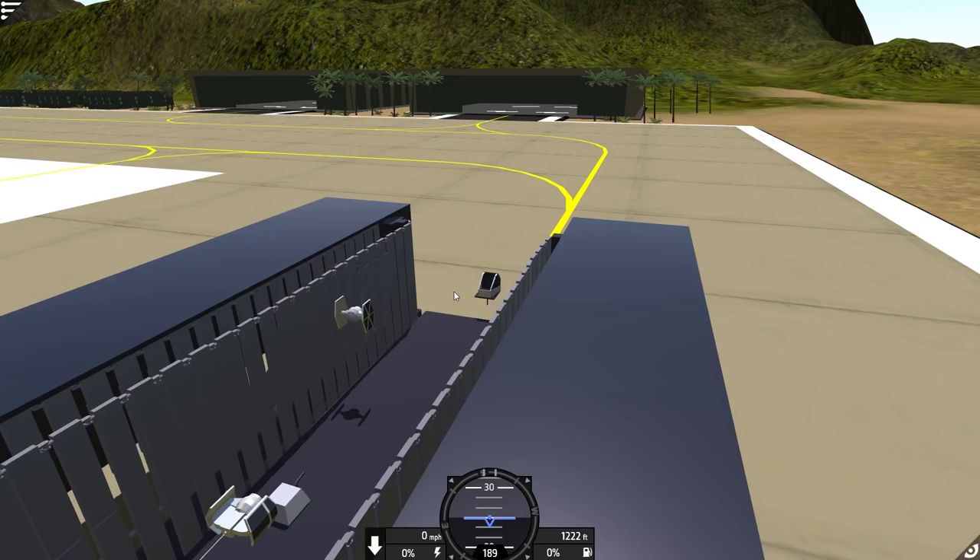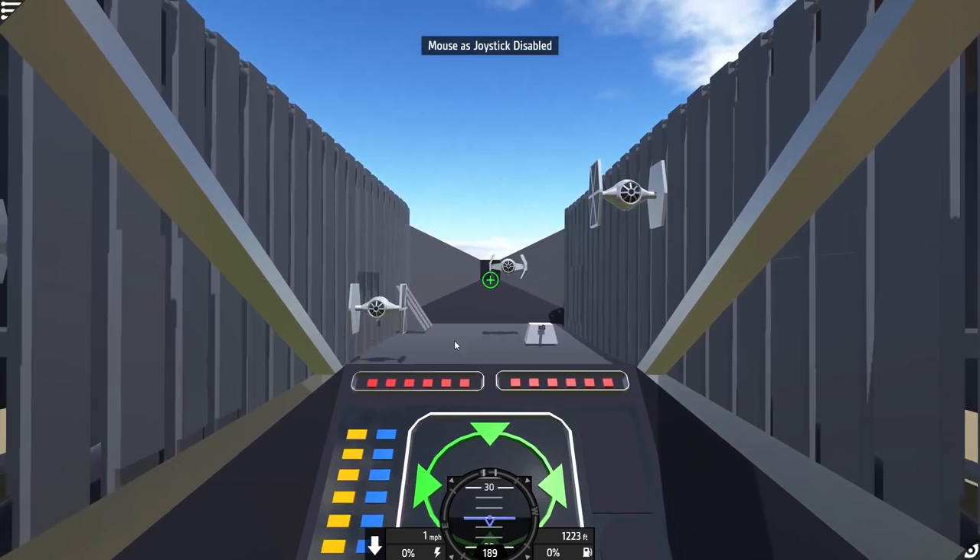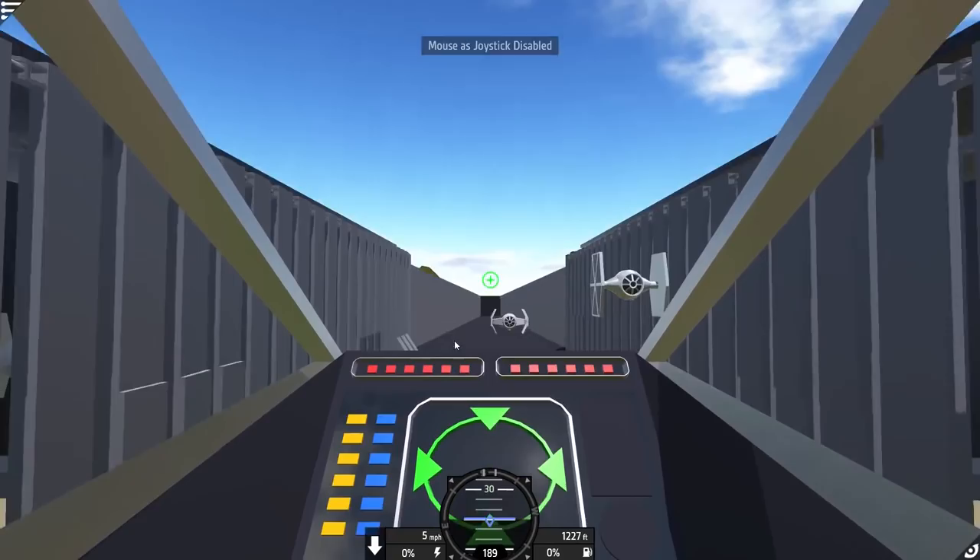Let's check out the cockpit. Oh, this is cool — this is really cool looking. Wow. Oh, this whole thing moves! Alright, so you can go down, up, left, and right. That is so awesome.